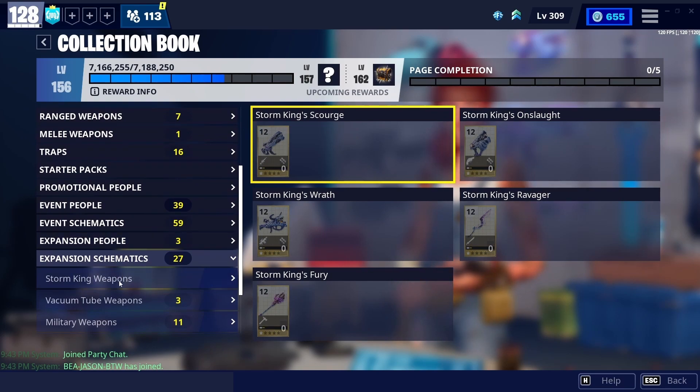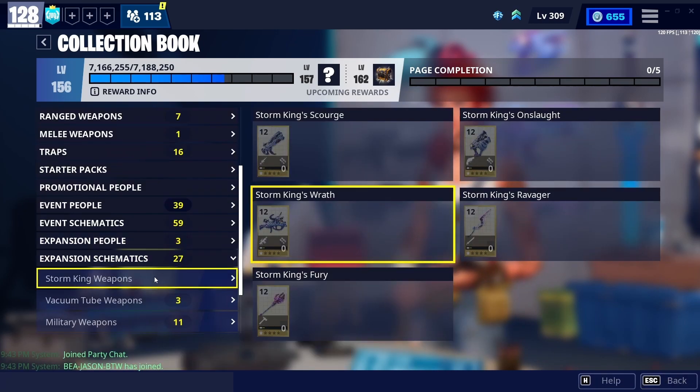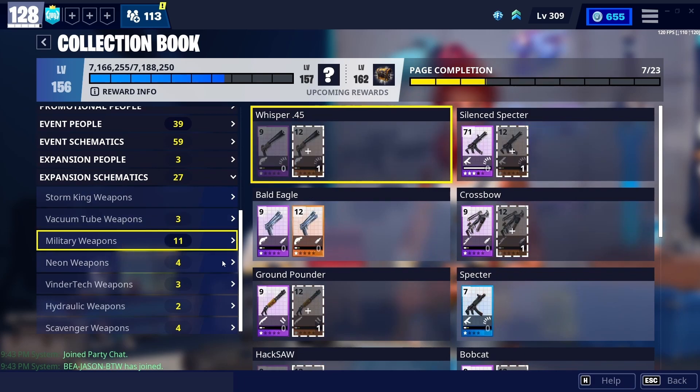Going down to expansion schematics here — the Storm King's weapons are really good, but they don't count in this category. The Storm King's Wrath doesn't count as a launcher either; it's just overpowered and in its own category. So moving on from that.